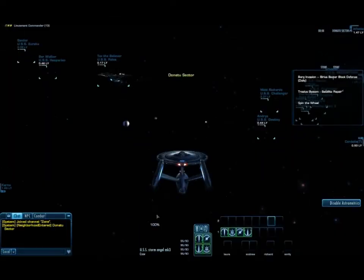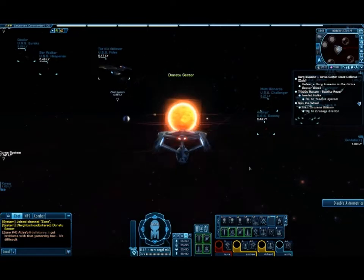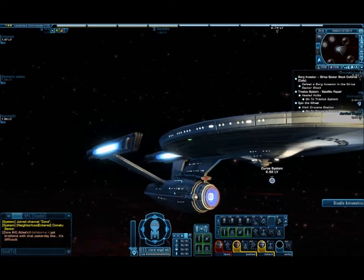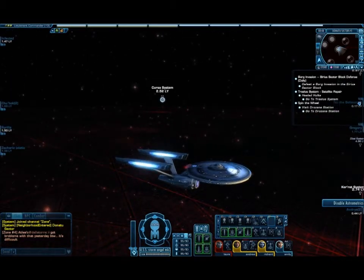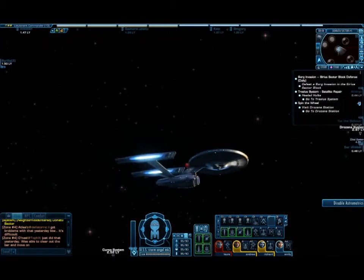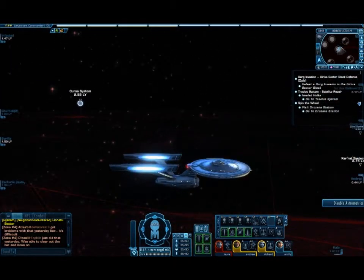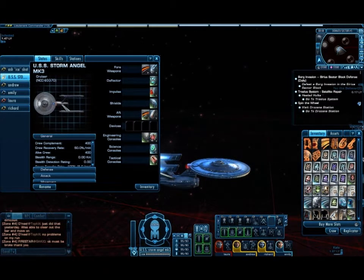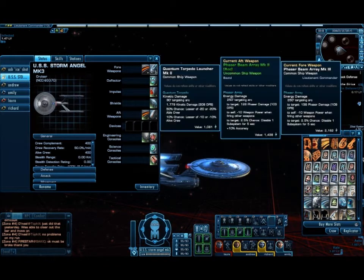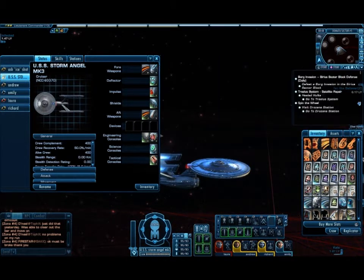As I go, I'm just going to give you a rundown — this is also my add-on review of how I think the game runs. Here is my ship, the USS Storm Angel Mark III. It's a Constitution refit. I've got four and a half phaser beams, a photon torpedo, and a quantum torpedo forward. I have four officers on my bridge — two engineers — and these are the consoles that they will be using: a science and a tactical.